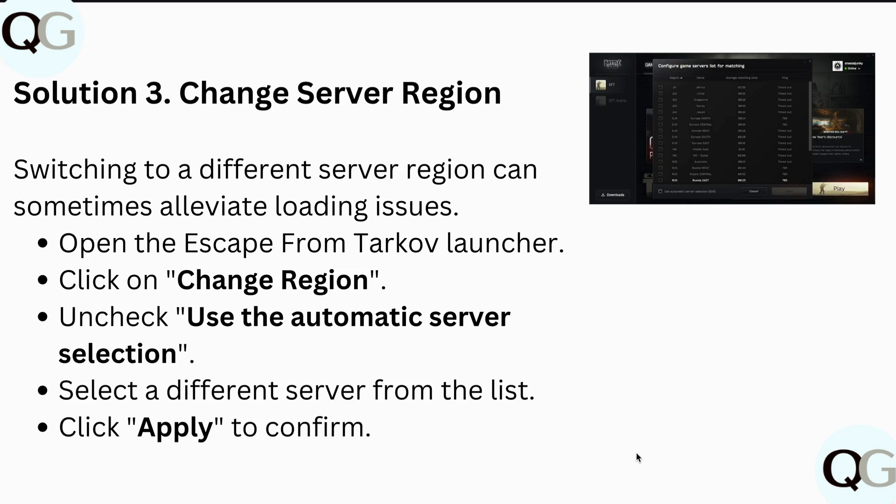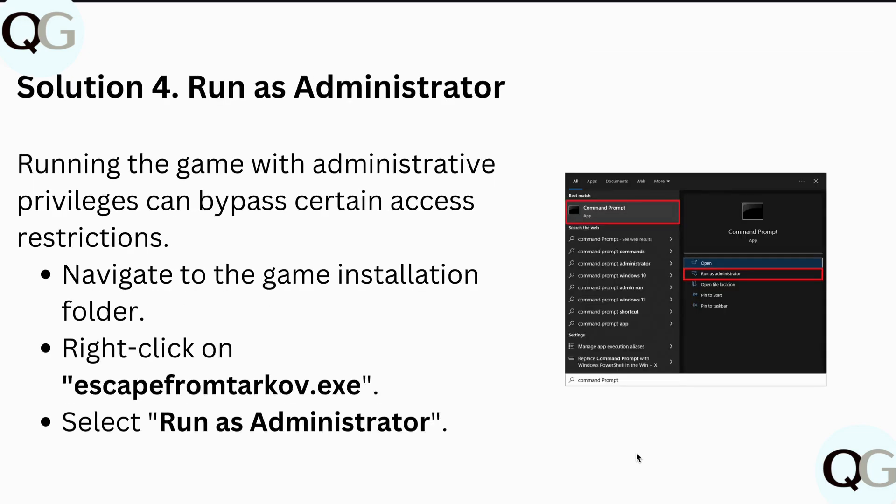After this, change the server region, as switching to a different server region can sometimes alleviate loading issues. Open the Escape from Tarkov launcher, click on change region, uncheck use automatic server selection, select a different server from the list, and click Apply to confirm.